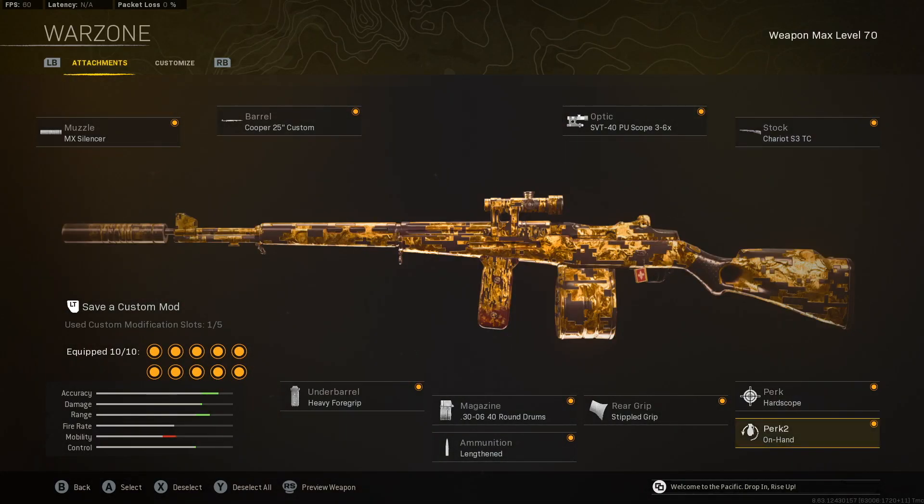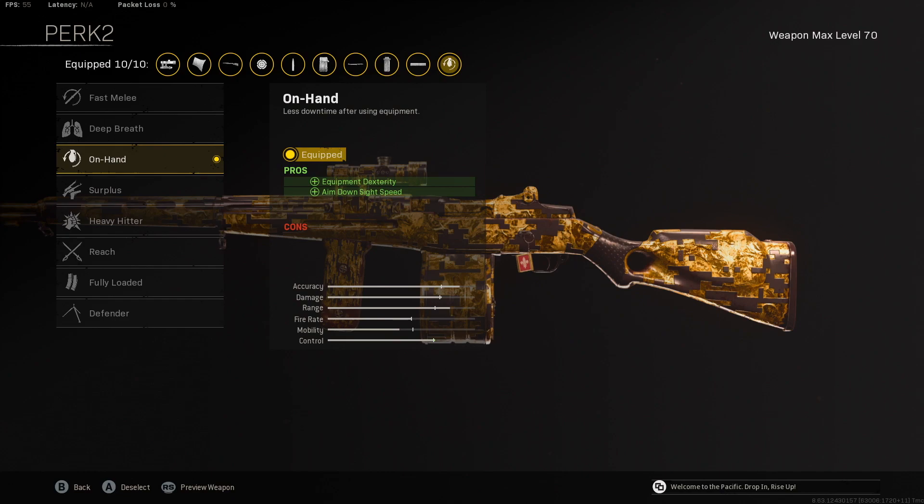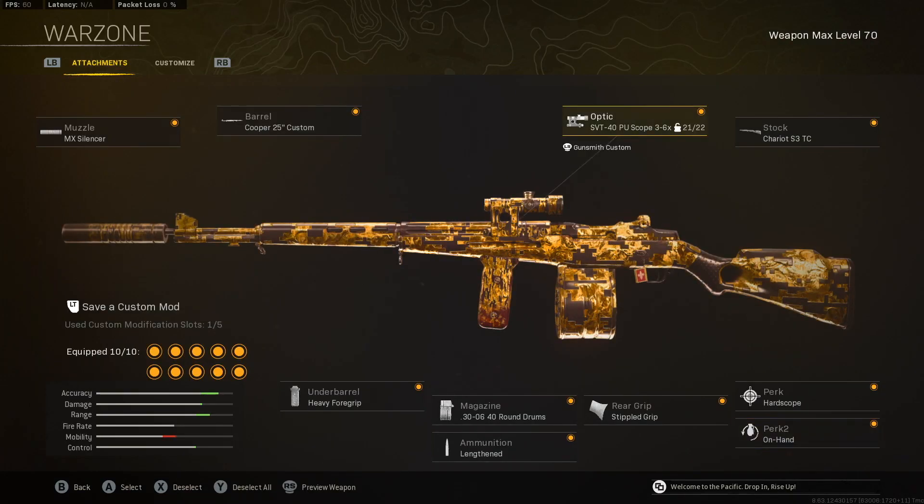Then what do we do to help the ADS? We're going to use On Hand instead of Fully Loaded, because this does lower aim down sight speed by about 20 milliseconds. It's still going to be a little below average, but this helps it out a lot. Now I'm going to show you a few clips of this class setup to see how powerful this weapon is and how to use it.